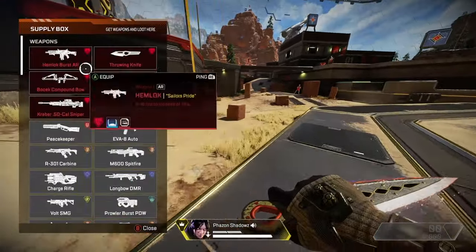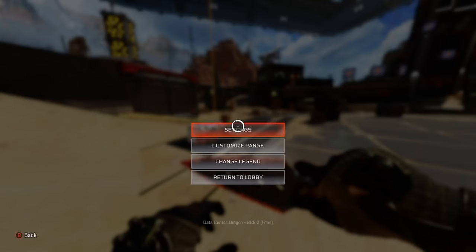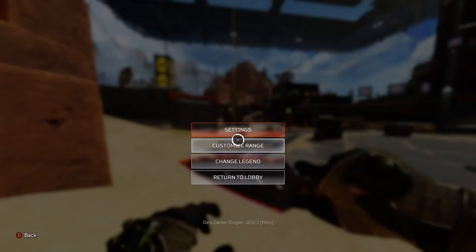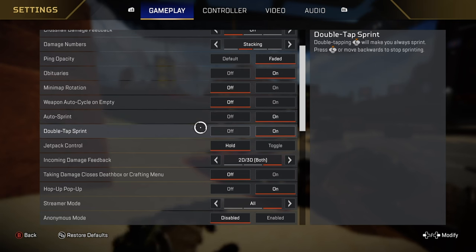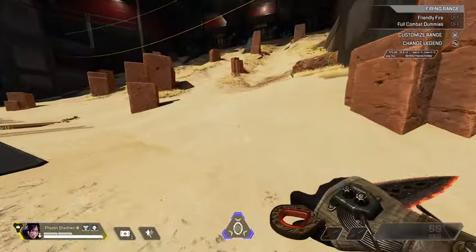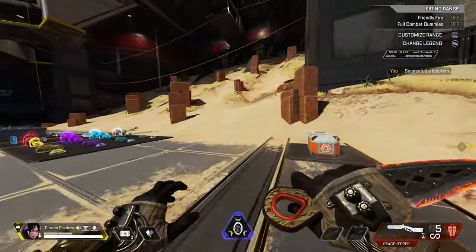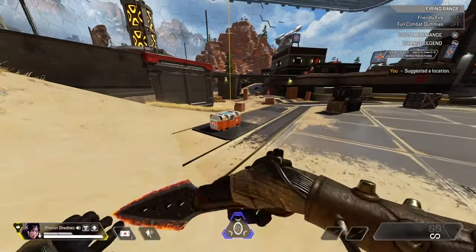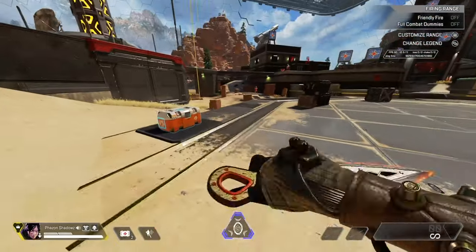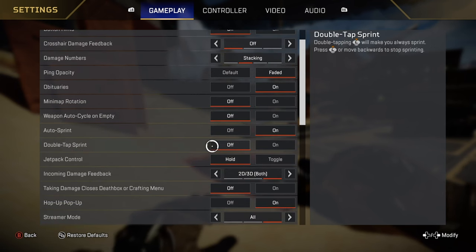Now let's talk about another strategy similar to double tap sprint — the bumping the box strategy. For this strategy you must have auto sprint on. Go into your gameplay settings and turn on auto sprint, with double tap to sprint turned off. Run toward a box at a sprint, and as you bump into it and interact at the same time, it allows you to continue sprinting past the box and get the shield swap off. You have to do it very quickly because you'll move out of range and get kicked out, so make sure to practice this in the firing range as well.